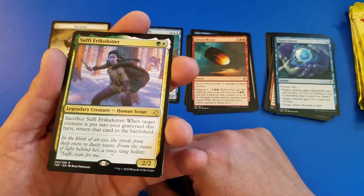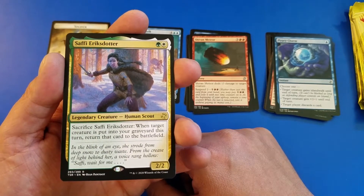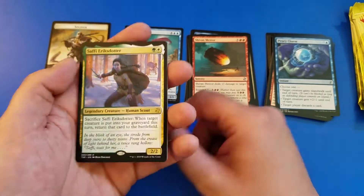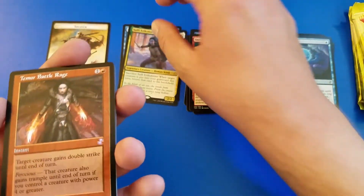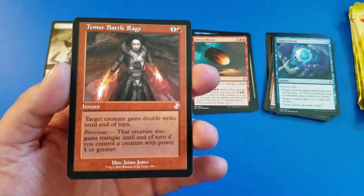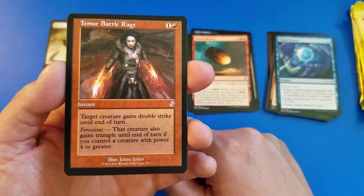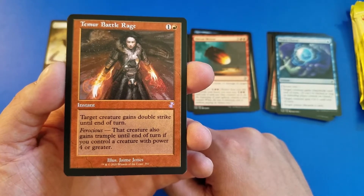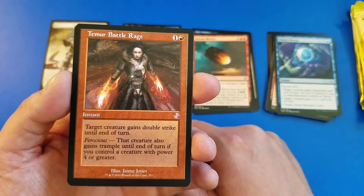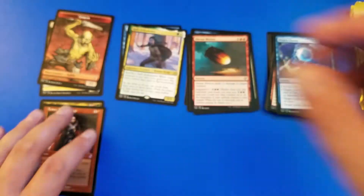Here we've got a legendary creature — Saffi Eriksdotter. And a retro frame Temur Battle Rage — Ferocious: that creature also gains trample until end of turn if you control a creature with power four or greater. Not too bad — stick that right in the pile.